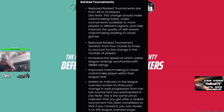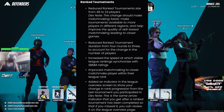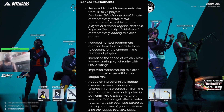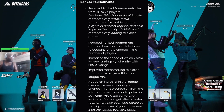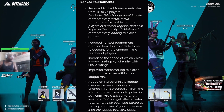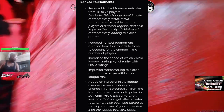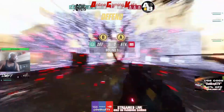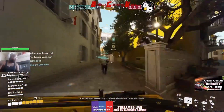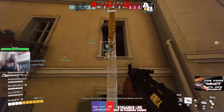They improved matchmaking to more closely match players within their league rank — so hopefully no more situations like that post I saw where a bronze was in with a bunch of diamonds. They also added an indicator in the league overview screen to show your change in rank progression from the last tournament, the same arrow indicator you get after a ranked tournament completes, so you can review it on the league overview page. The biggest changes for rank are the lower player count and fewer rounds, but I think this will be healthier overall.